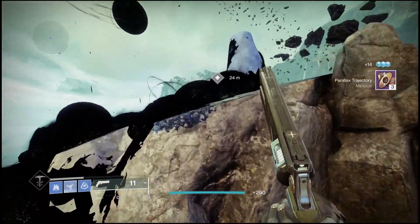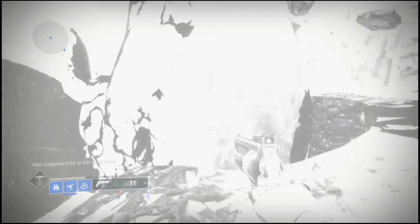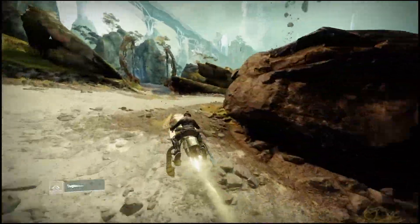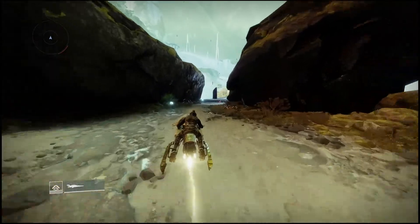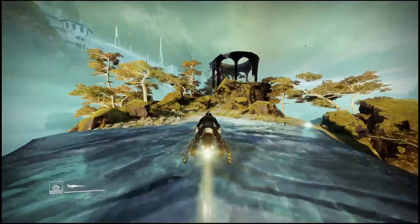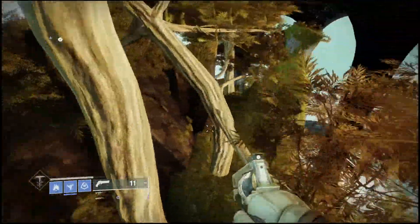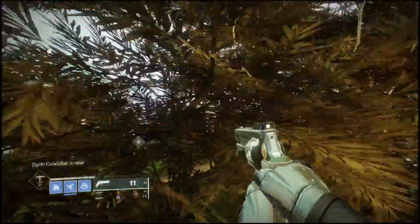After that, jump back on your sparrow and head right to the next cube. Make your way across this bridge and you'll see a small mountain in the back. After you climb the mountain and get across to the other side, the cube should pop up on your minimap and you'll be able to collect that as well.